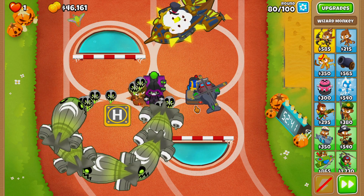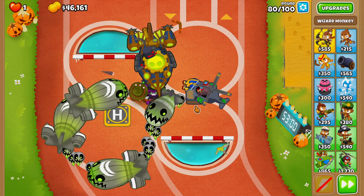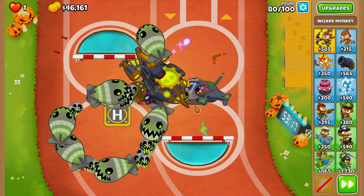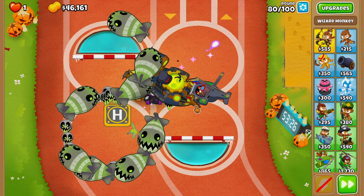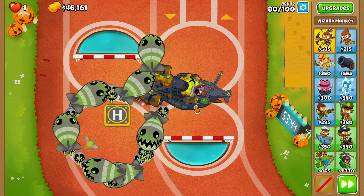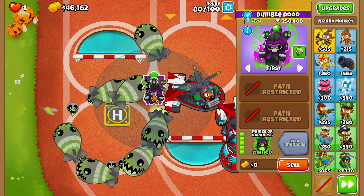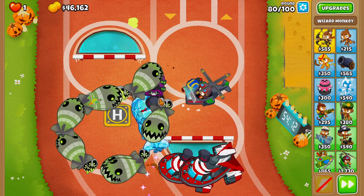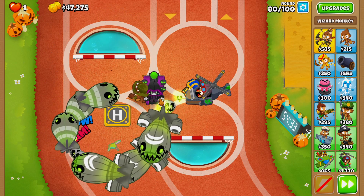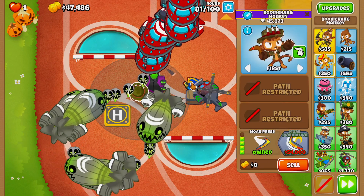Round 80. We are officially going to come across our first big hurdle for this composition, because our Prince of Darkness doesn't do much damage against a ZOMG. I'm hoping by having the Moab Shove and the Moab Press we're actually going to be able to pop it. Our towers are struggling a little bit with actually popping it. This is my only worry — the fact that we don't have much popping power against the heavier Moab Balloons. Hopefully our Prince of Darkness is going to be able to keep some Balloons in his Graveyard in order to pop this ZOMG. And there we go — I don't know why I was worried. I guess it's because we have the Moab Press and the Moab Shove.